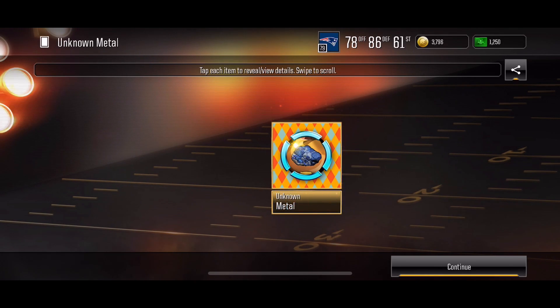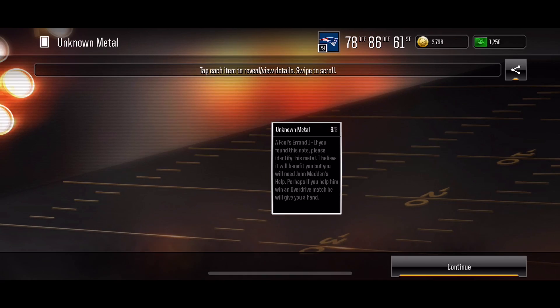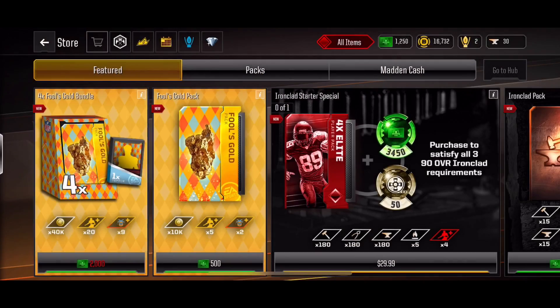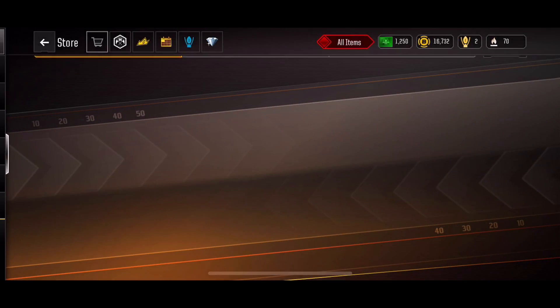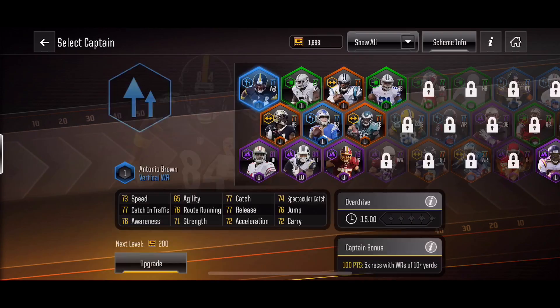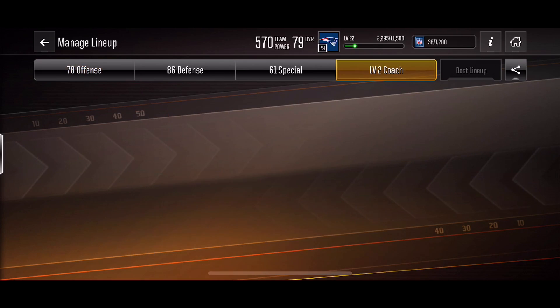When you flip it around, it says that you have to use Coach Madden, who is the first coach you get in Madden Overdrive, and you have to win an Overdrive match with him. To speed up the process, what you want to do is select your captain as Antonio Brown and your coach as John Madden.